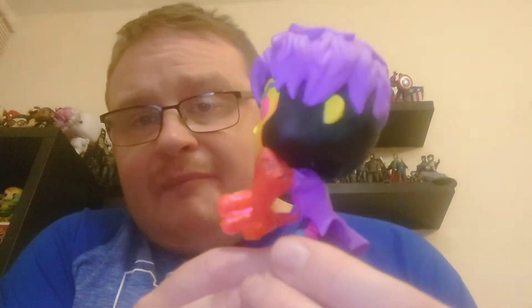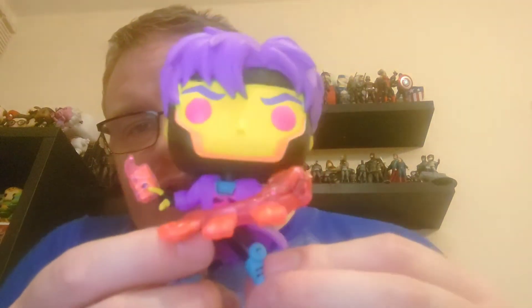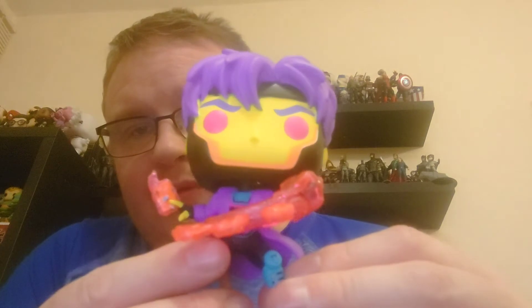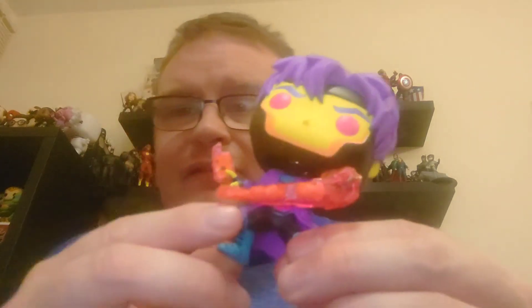So we'll take Gambit and add him into the collection to see how he looks. We're going to put the blacklight on them all once I've got them all in the collection, just to see how they all look and pop together. There we go — Gambit added to the collection.